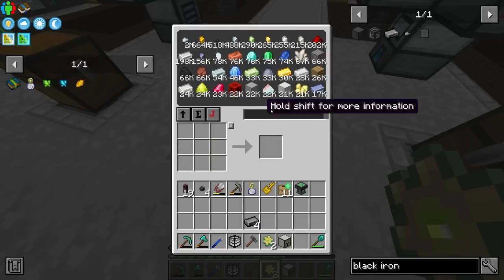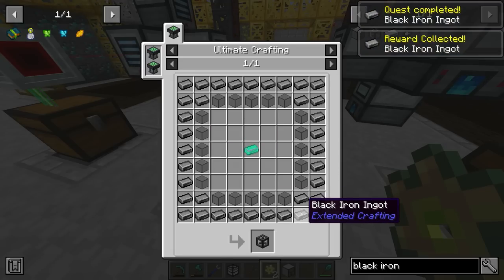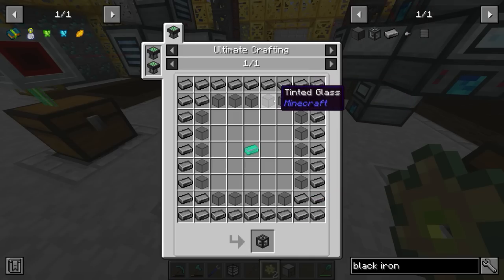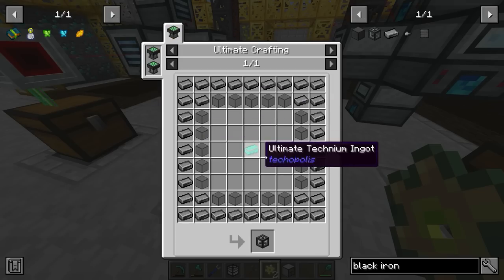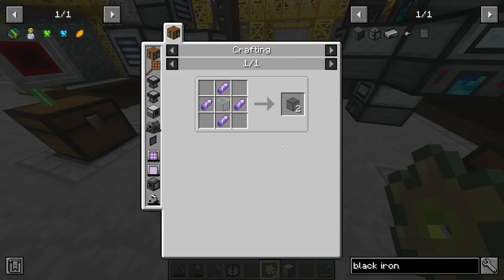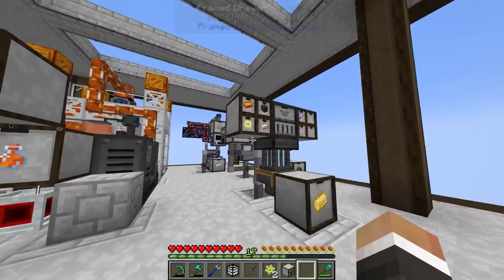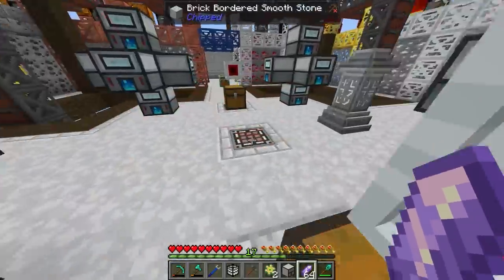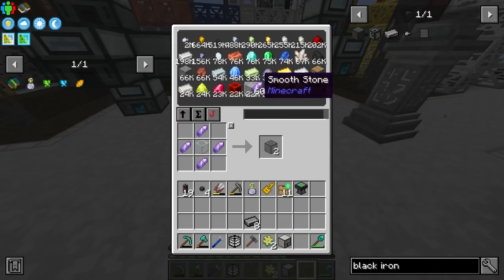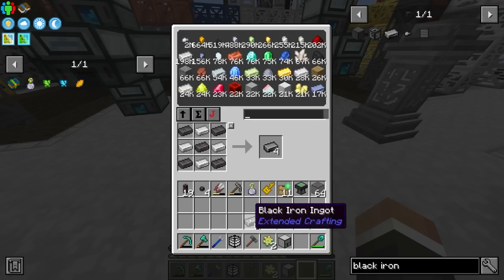With black iron, we can now look at making black iron frames. These are made in the ultimate crafting table — it's a massive recipe requiring a bunch of black iron ingots with tinted glass. Tinted glass we can make with amethyst shards and glass. Amethyst shards we should be backing up on over by our elite technium automation — and we do have 64 of them in a draw there. So back over here, we should now be able to make a bunch of tinted glass. I'm going to make a stack, and then get a bunch more black iron as well.